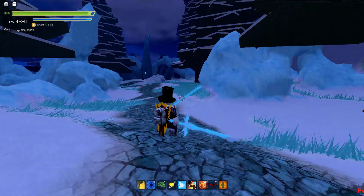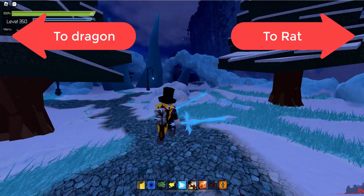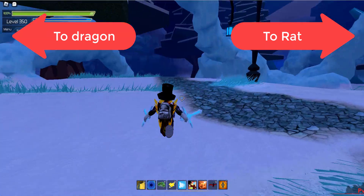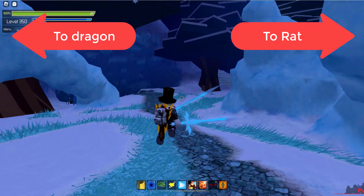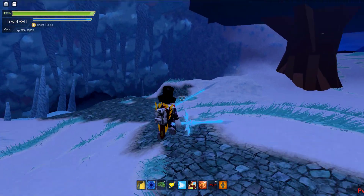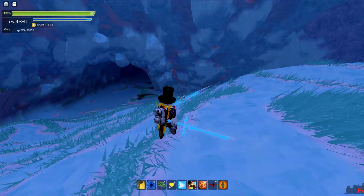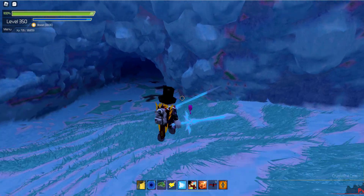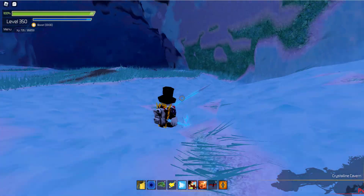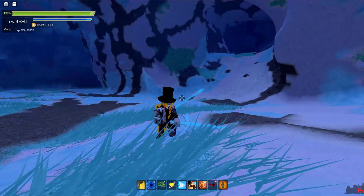Continuing on down the path, you get to these big ice chunks, and you have a white light and a blue light. I'm going to the white light. You go to the right to go to the rat; you go to the left to go to the dragon. I'm going to go down here and see if there's anybody fighting the dragon, and try my chance at that dragon drop. I really like Scorched Winter Longswords, although they're only level 290.